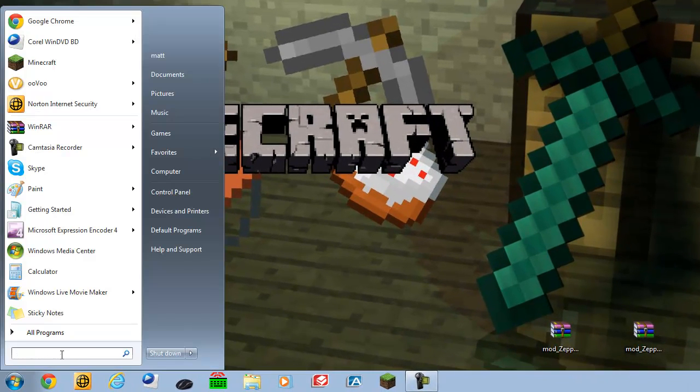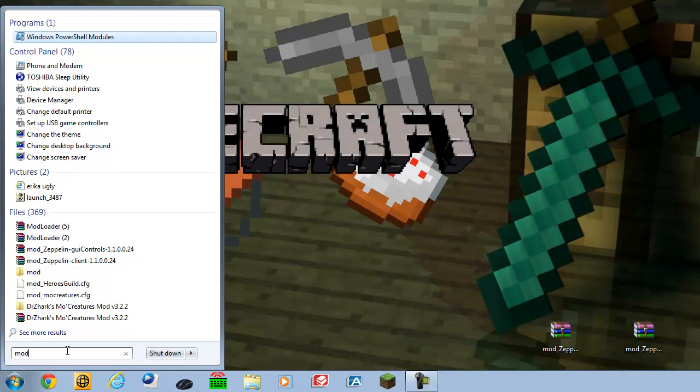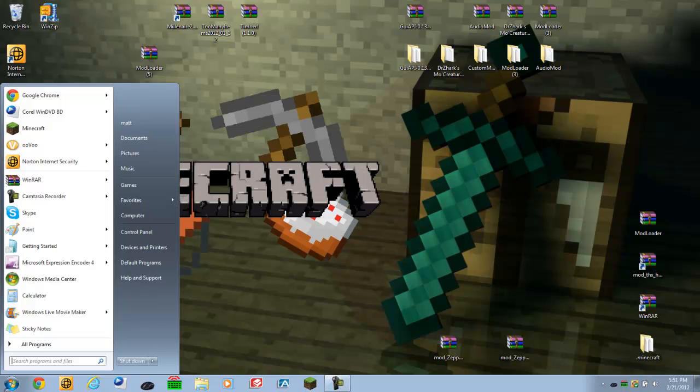You want to have the folders somewhere you can get to them easily — your desktop or wherever you prefer. Put them on your desktop. Then go to the Start button in the bottom left corner and type in the search bar.